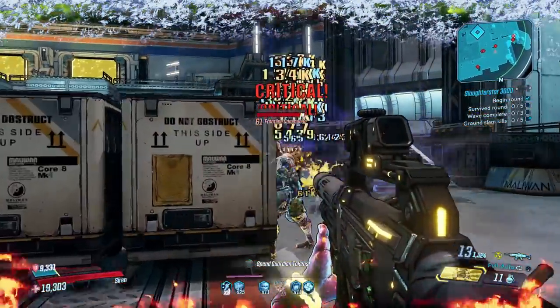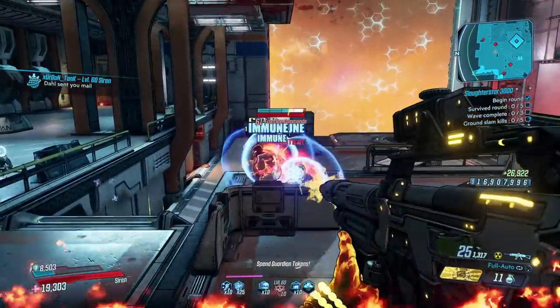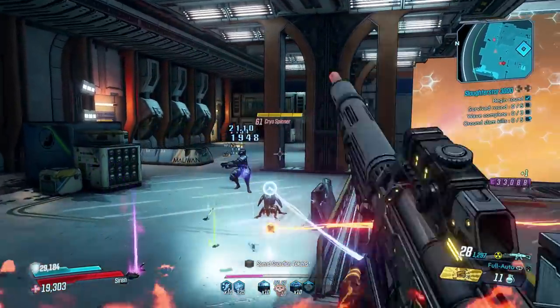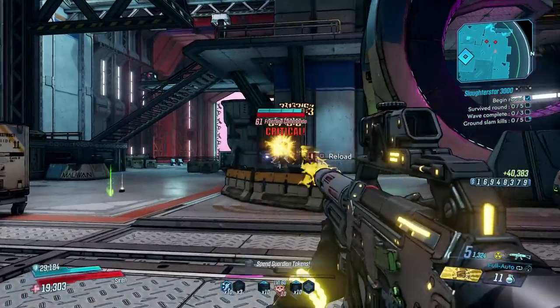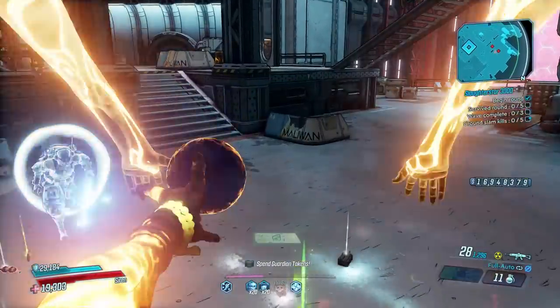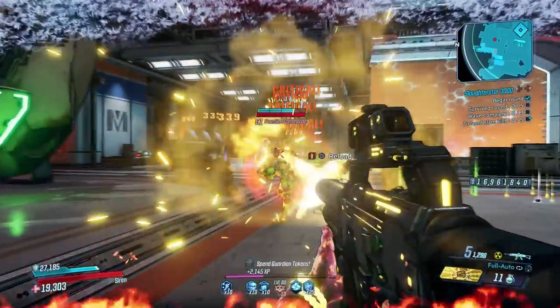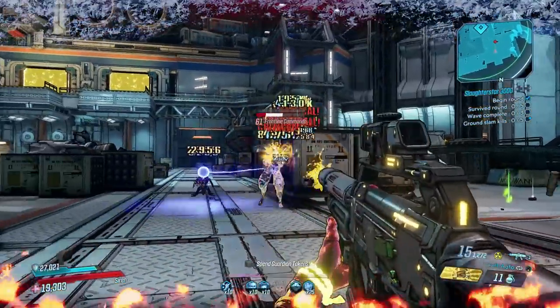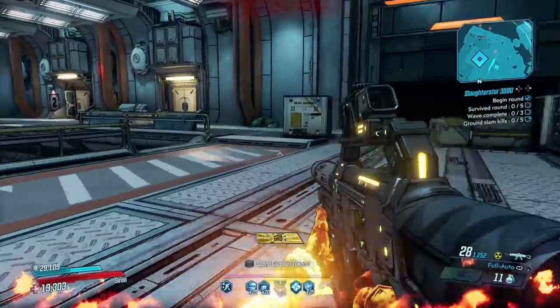It shoots three projectiles for the cost of one ammo, and they are fired in a horizontal pattern and will shimmer as they fly through the air. Aiming down sights makes no difference, and means that the Helix is best suited to close-range combat, although it will still perform well at medium ranges on large enough opponents. It comes in both fully automatic and four-shot burst firing modes, with fully automatic being the better choice. It deals high damage at a good fire rate and is great for ammo consumption too.